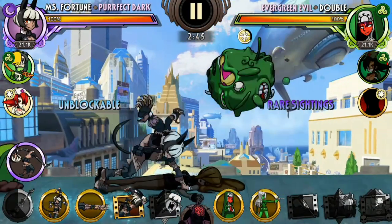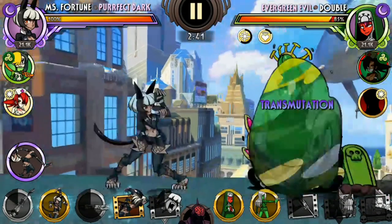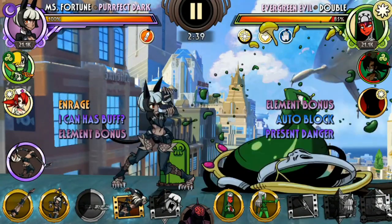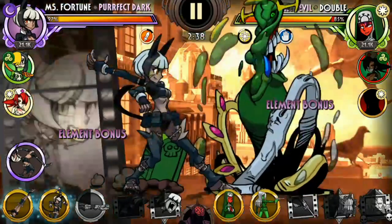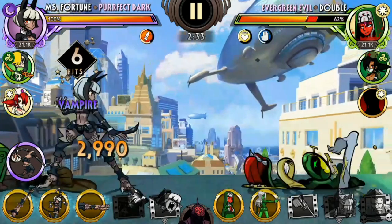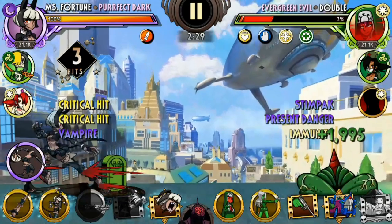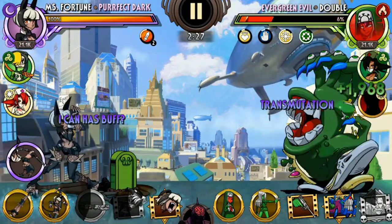Her second signature ability is a bit more tricky as it requires Headless, but the ability to insta-kill the opponent is very, very powerful. The combination of both her abilities basically means that Perfect Dark is a great fighter for newer players to deal with buff-heavy variants, but in the hands of a pro Headless player, her usefulness doubles up significantly.